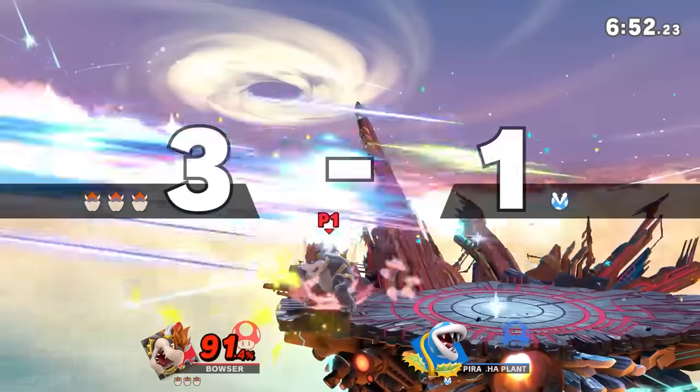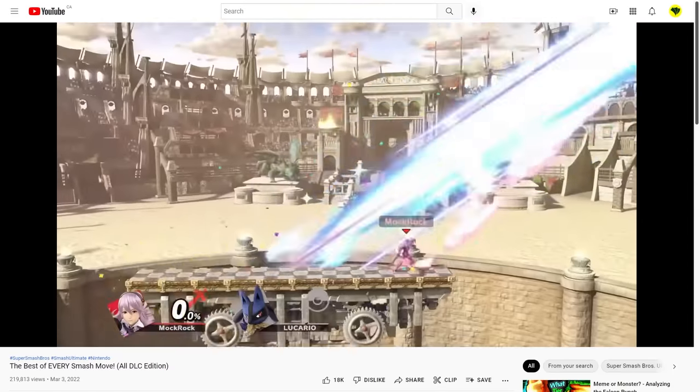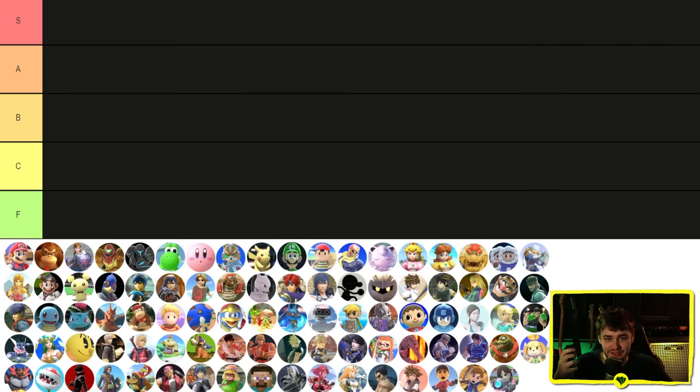Forward smashes — there are a lot of them at this point, and I've talked about their power levels recently, but I haven't had any kind of animation discussion for a while, so today we're going to rank the animation of every single forward smash in Ultimate.